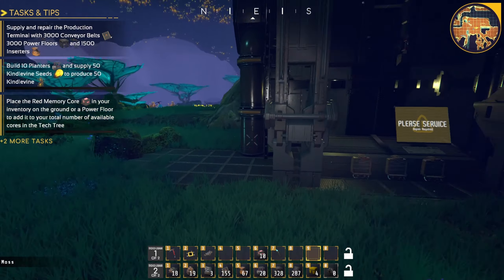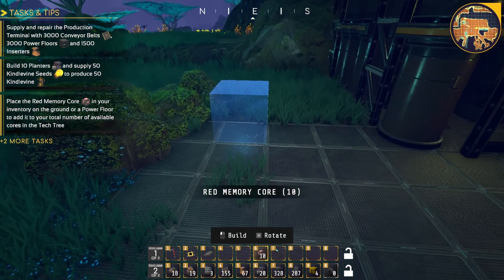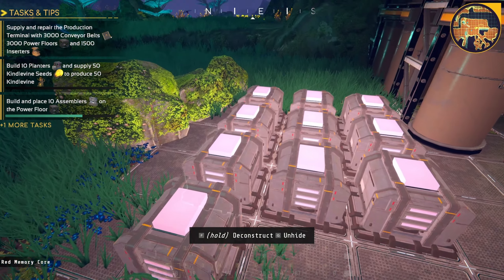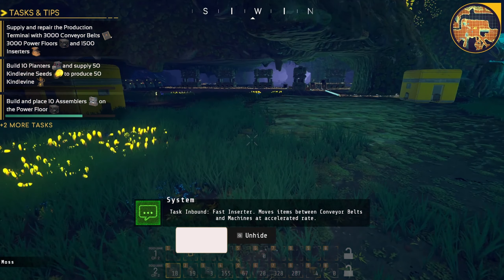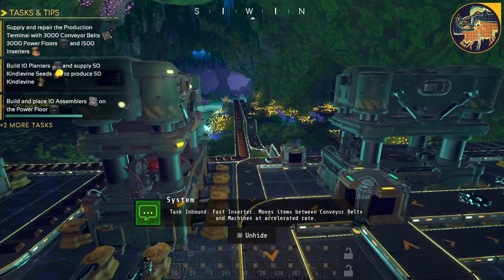We've got the inserters working right now. I just need to do a little optimization. I can see I've got some memory cores I built so I can start placing these down — that way I can use more skills. So what I did was I grabbed the long inserter and I'm going to get the fast inserter. It enables crafting and production of filter inserters, which sounds pretty freaking useful. Task inbound: fast inserter.